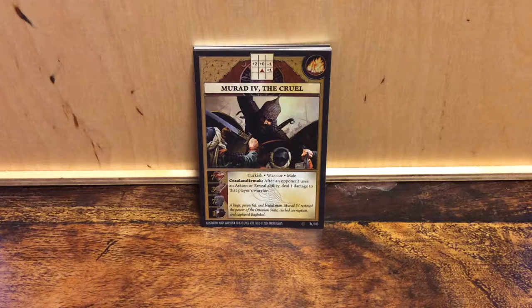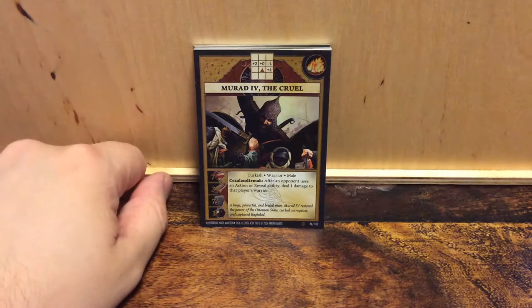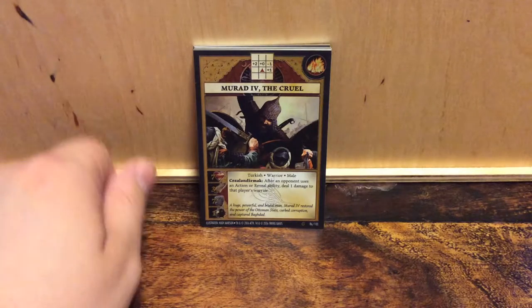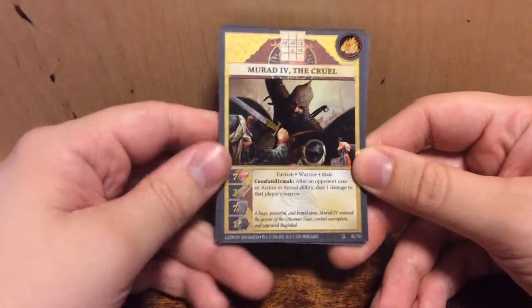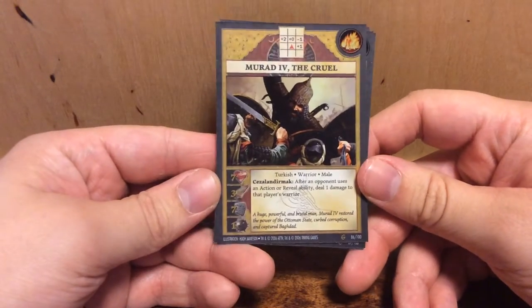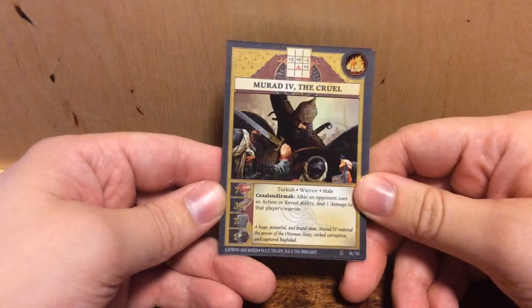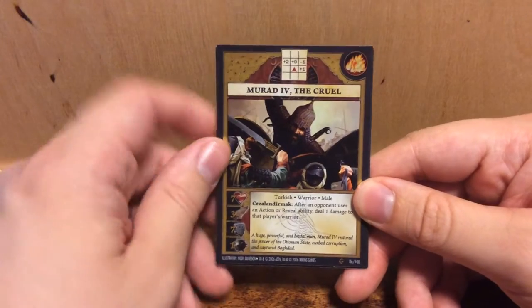He was a Turkish warrior — a huge, powerful, and brutal man. Murat IV restored the power of the Ottoman state, curbed corruption, and captured Baghdad. I don't know a lot about the Ottoman Empire — I know nothing except for these cards about Murat IV. But we will learn as we go along with the cards.